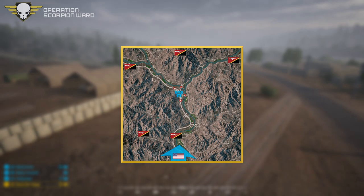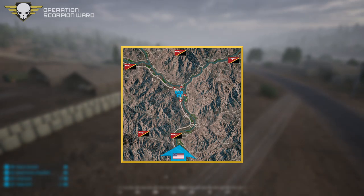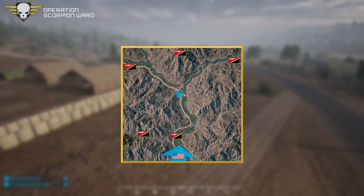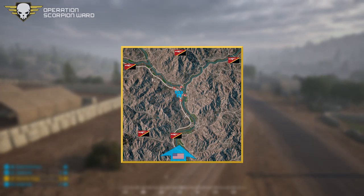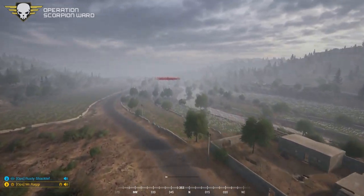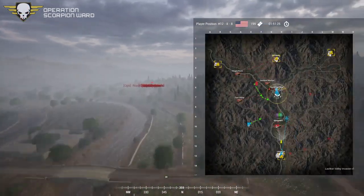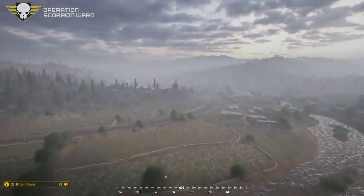The U.S. side will be guarding the FOB marker in the middle of the map, and the INS can choose from one of the starting locations to assault the position from. I'll read the op doc later but I'll get you all in and we can fly over to the U.S. side. I am jittery because I had too much coffee and not enough sleep. Say hi to the INS!